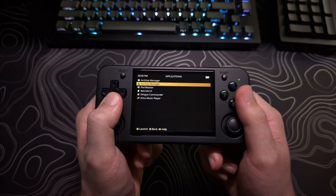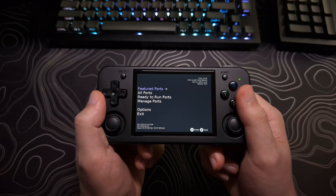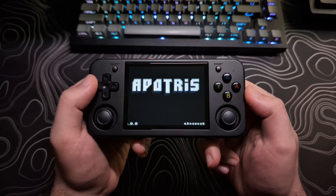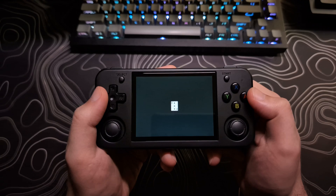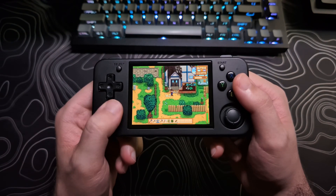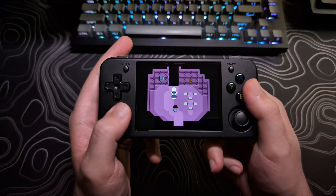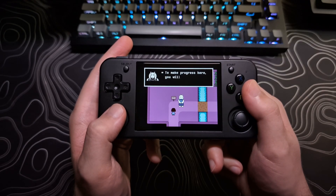In this video, I'm going to show you the process for getting Portmaster games installed on MuOS. After quickly showing how to install free, ready-to-play Portmaster games, I will walk through the installation process for Balatro, Stardew Valley, and Undertale, as these are the three I see most requested. Okay, let's get on with it.